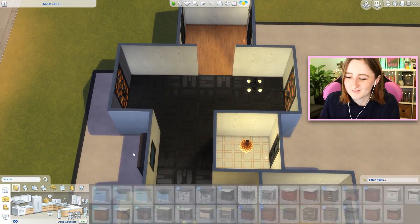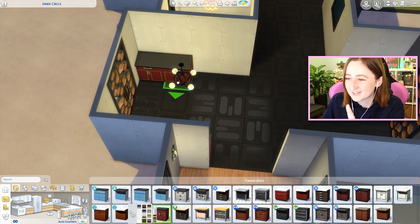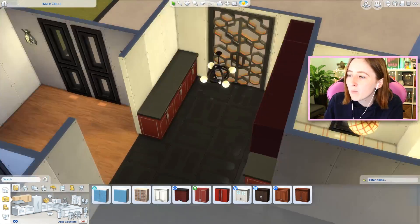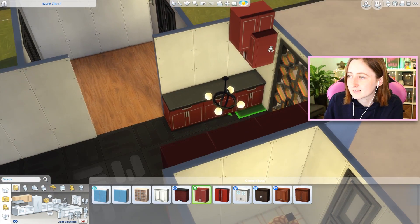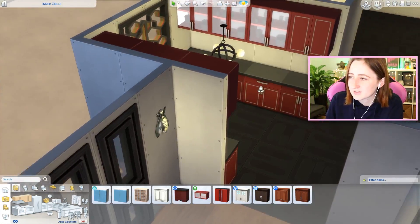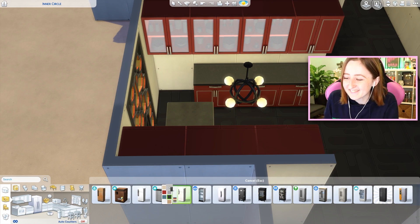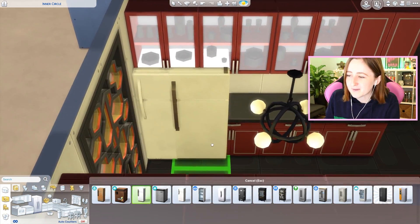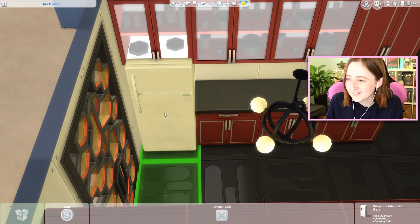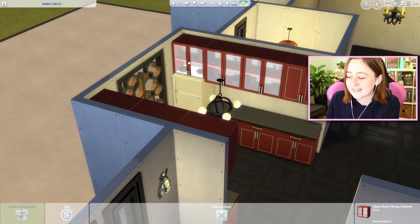Speaking of kitchens, this may be an unpopular opinion, but my god are the upper cabinets from Cool Kitchen Stuff hideous. Why do they have to all be frosted? What in what world does that make sense - exclusively frosted cabinets? This fridge is horrible, I hate this one so much. I think my biggest issue is the fact that the handle on it is white, so there's no contrast. I cannot express to you how much it bothers me. I know it's not a big deal, but you guys, it really gets on my nerves.